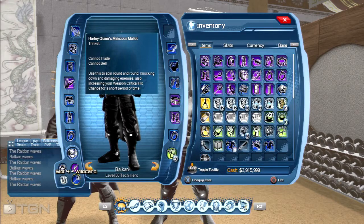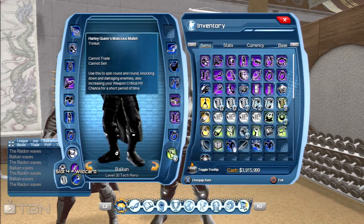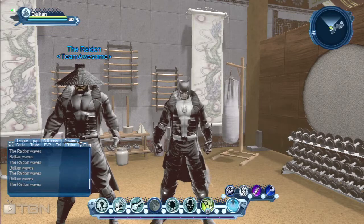The trinket knocks enemies down and increases your weapon critical hit chance. If you've ever played with Harley Quinn in a legend fight, you may remember her spin attack — this is what the trinket does. It spins around and knocks your enemy down.